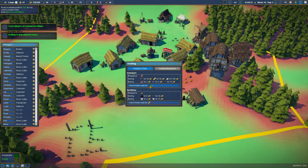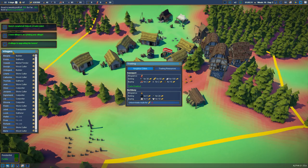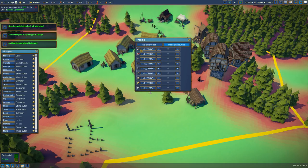Unlock trade route for 20 planks — nice! Quest complete — unlock trade route. Trading resources. Let us see what we want — we want tools. It says no trade, buy. Let's see if we can buy 10.